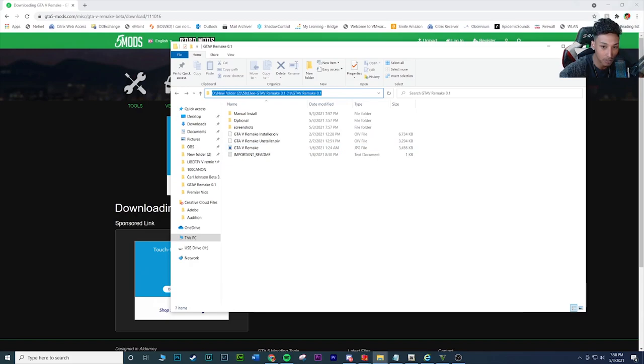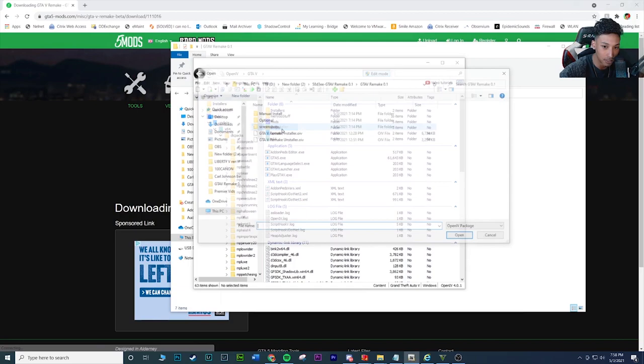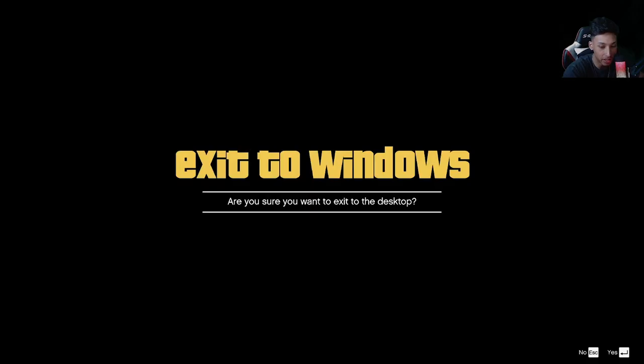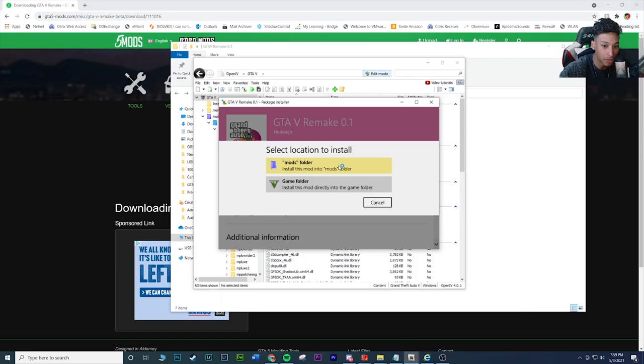Highlight the full path, right-click, and hit Copy. Then go to OpenIV, click Tools at the top, go to Package Installer, and paste the location. Then click on the 'GTA5 Remake Installer.oiv' file and hit Open. Make sure your game is closed before you do this or you'll get an error. Hit Install and make sure you install it to your mods folder, just in case something goes wrong.